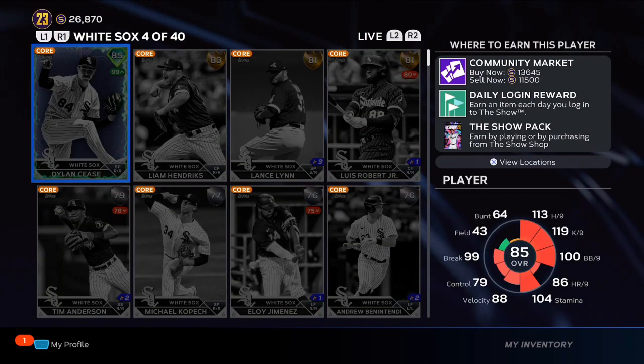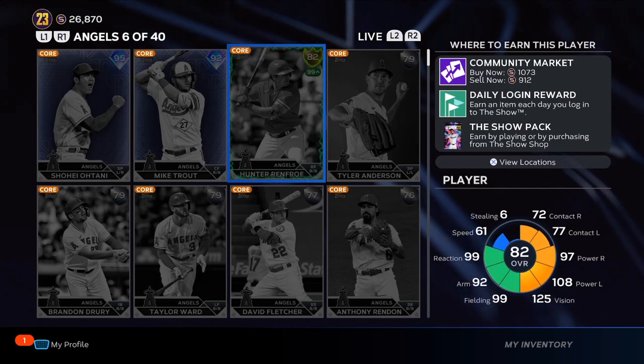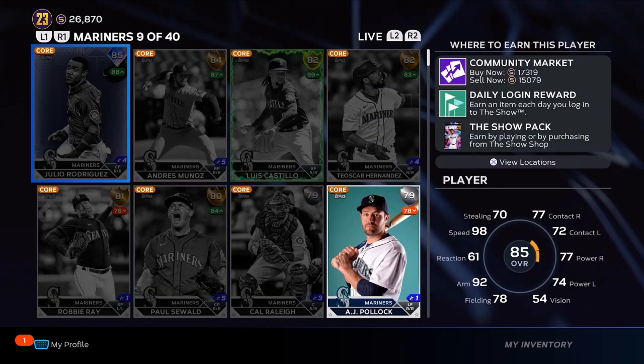You have cards that are diamonds that are going to underperform and get dropped down, so they are going to lose 10 to 20,000 stubs in value.